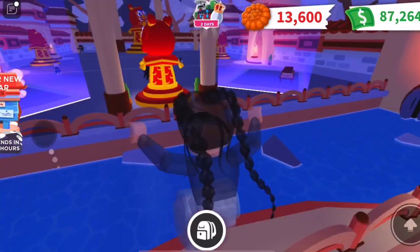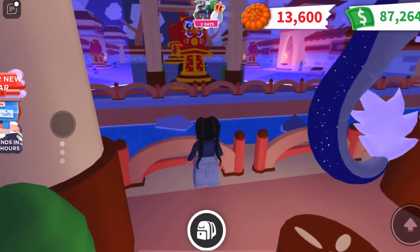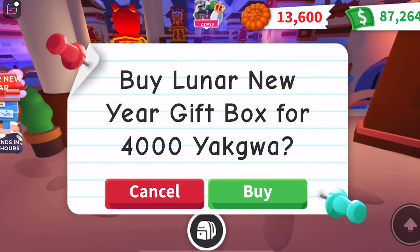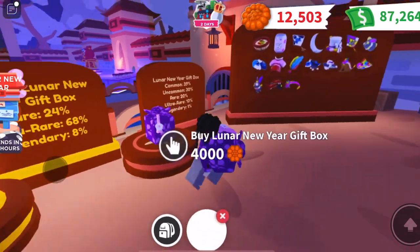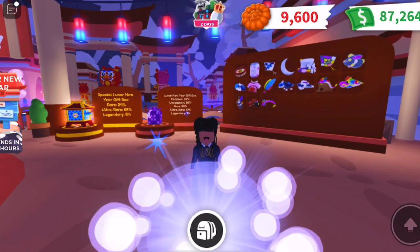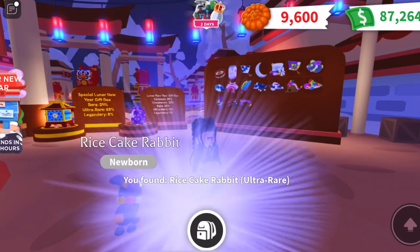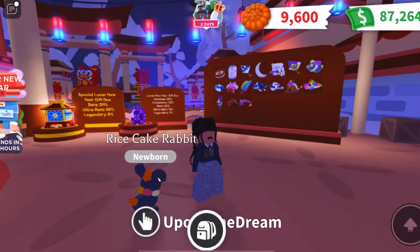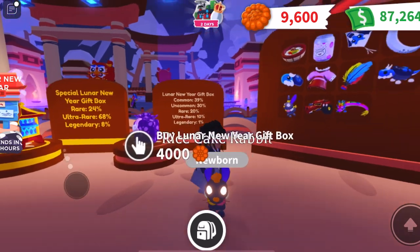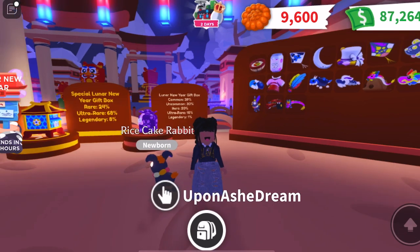Oh look, you can see the people playing it over there — oh my god, that's so cool. Should I just buy one of the cheap ones? Yeah, I'm gonna buy one because I've bought so many expensive ones and haven't got any pets. Oh my god — I got a rice cake rabbit from the cheap one! No way! I've got so many expensive ones and never got a pet, and I just got one from the cheap box!